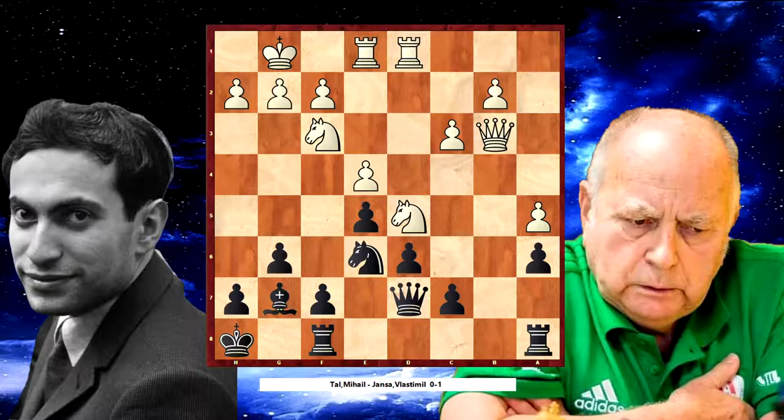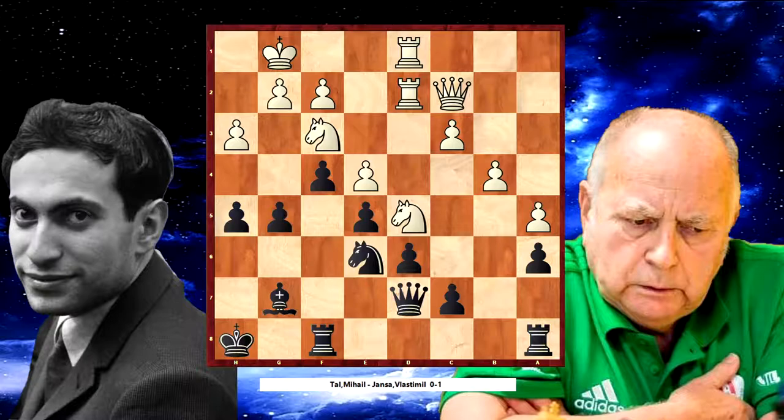Black seems to be trying to stop White's plan of c4, b4, but maybe this maneuver is not the best. As I told you, the best moves are on the left side of the chessboard — Black needs to find active moves there with typical f4, g5, h5. And this position is interesting because it looks like Michal Tal should be enjoying this position from Black's point of view. Rd8 is a good move because Black will play c6 and needs to defend d6 in advance.